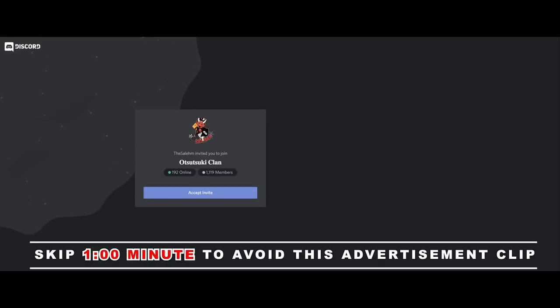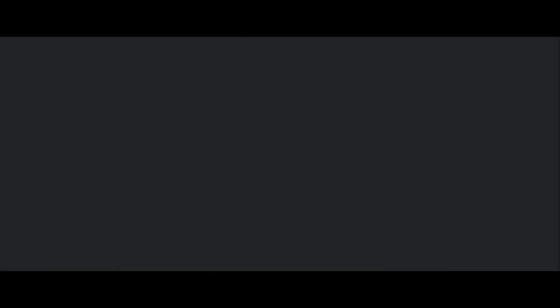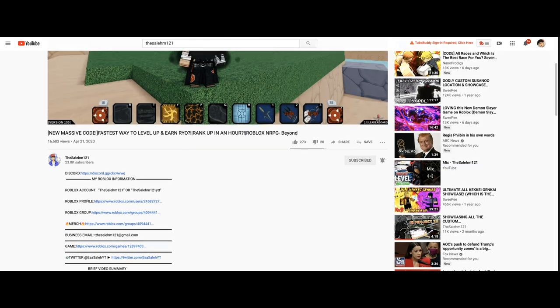Click the first link in the description and join my Discord if you haven't yet. Cop up my merch — click the merch link in the description and it'll take you straight to my merch page. I'm planning to host a giveaway. I don't know what I'm going to end up giving away — it might be Robux, it might be something else. Once I check if it's okay for me to give out Robux and I get the green light.